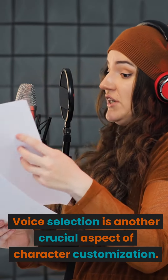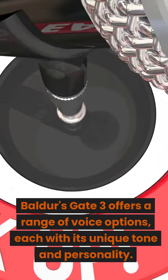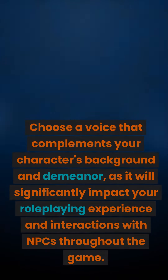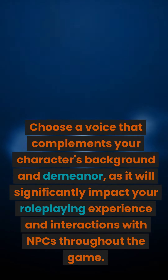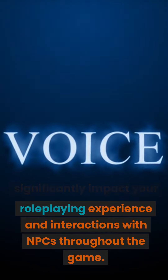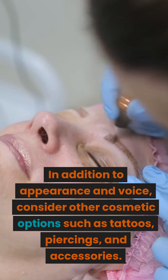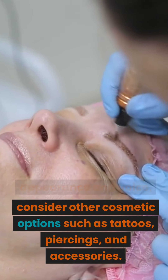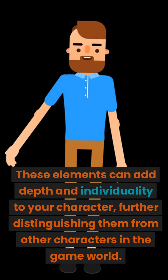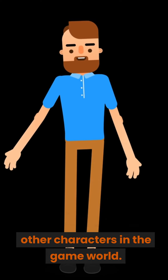Voice selection is another crucial aspect of character customization. Baldur's Gate 3 offers a range of voice options, each with its unique tone and personality. Choose a voice that complements your character's background and demeanor, as it will significantly impact your role-playing experience and interactions with NPCs. In addition to appearance and voice, consider other cosmetic options such as tattoos, piercings, and accessories, which can add depth and individuality to your character.